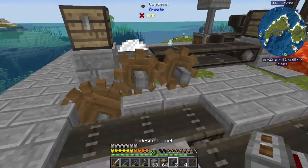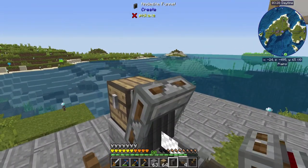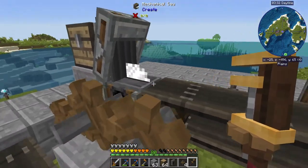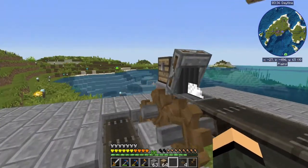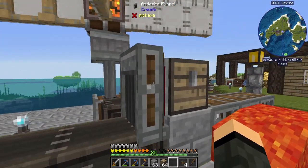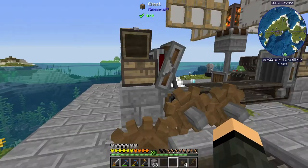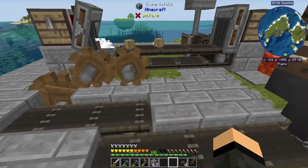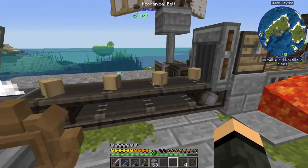So I'm running out of wood — well, not really, but I am for a project. I want to spit out wood that way, and then pick up wood from the conveyor going here. Andesite funnels seem to work. I'm going to hook my saw back up using existing belts, pretty much at this point.